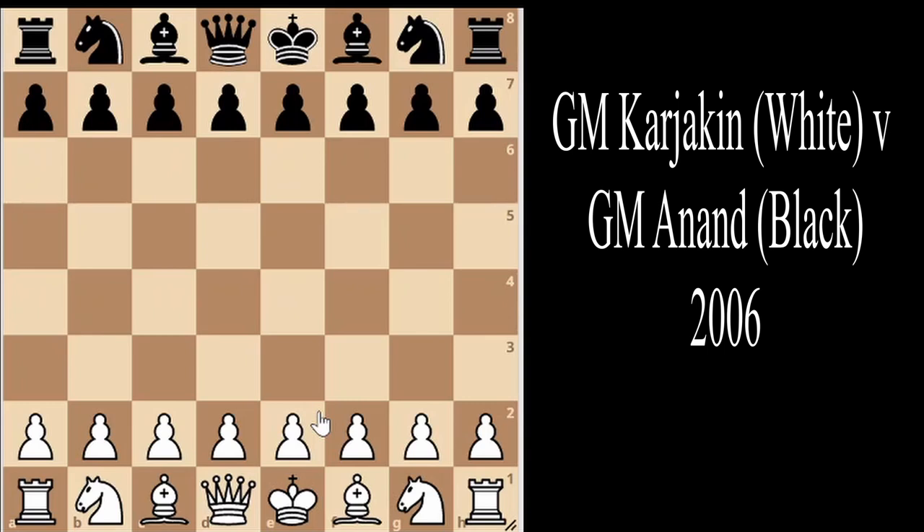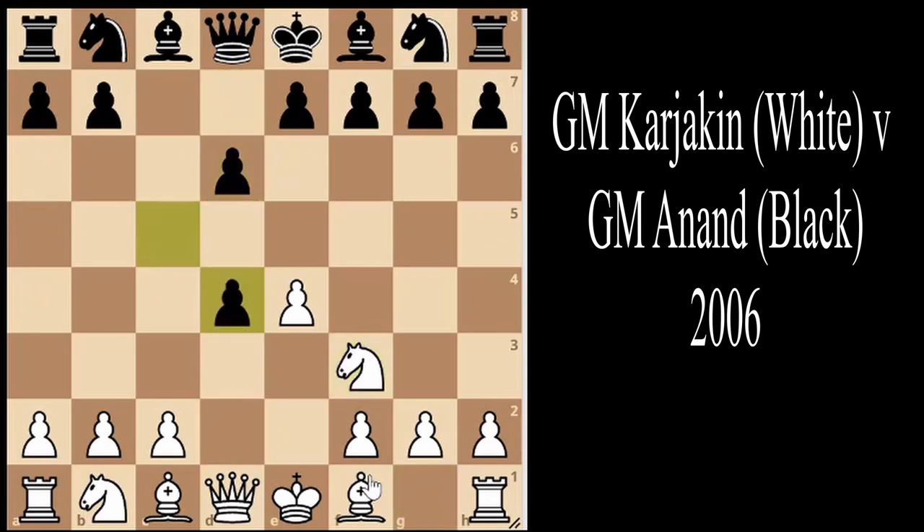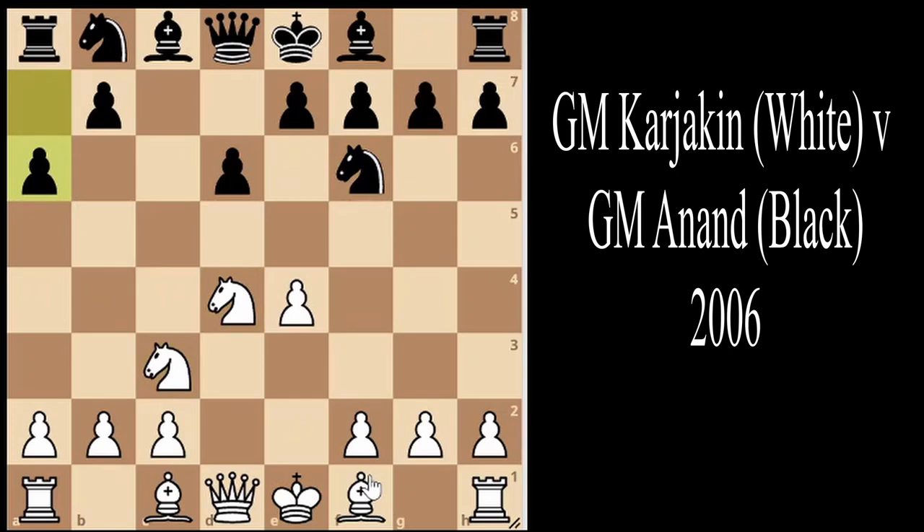They are only four rating points apart, which shows just how evenly matched this game is — but in the end, one player comes out on top. The game starts with a Sicilian Defense: e4, c5, knight f3, d6, d4, c takes, knight takes, knight f6, knight c3, and a6. These are all very common moves, with both players developing normally.